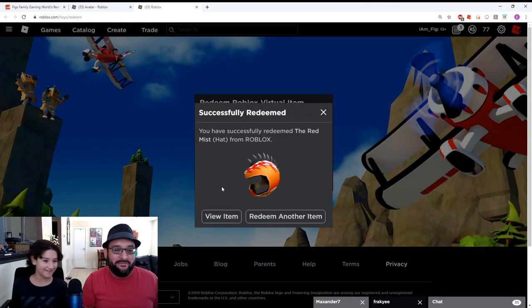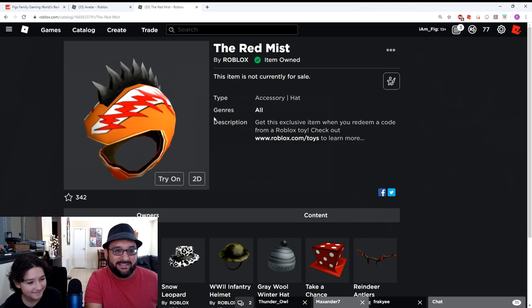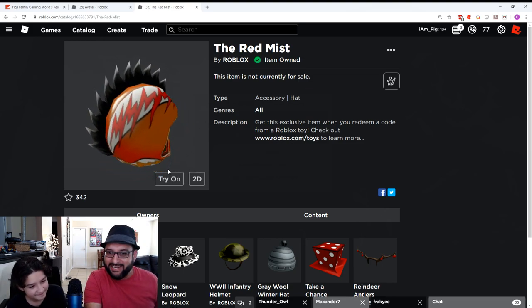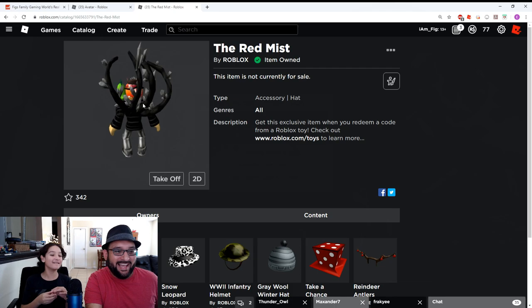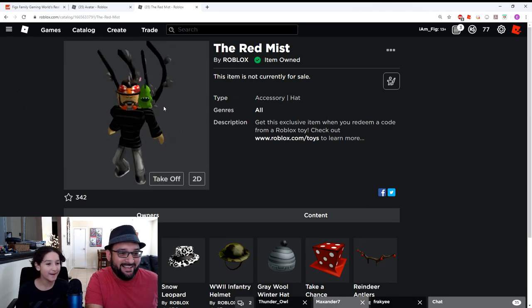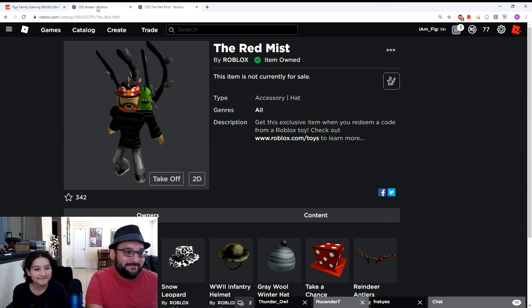Okay so I've redeemed the Red Mist Hat — let's check it out and see what it looks like. There it is, the Red Mist Hat! What do you think? Awesome — I actually kind of like it. Let's try it on. Oh my goodness, look at that — it looks kind of weird with my hat on. Yeah, that beard does not look good. Looks like I'm going DMX-ing or something.